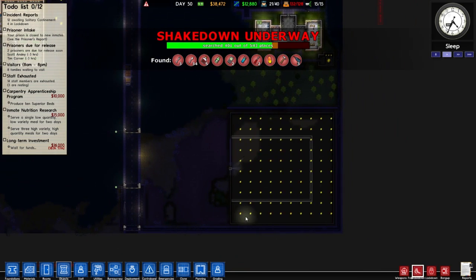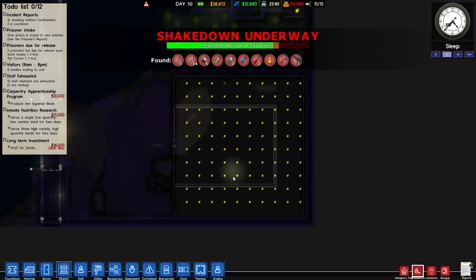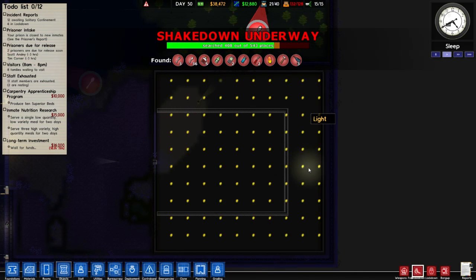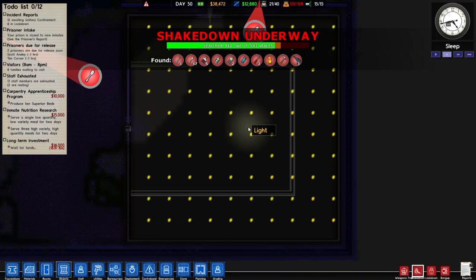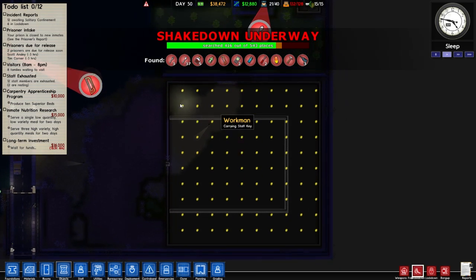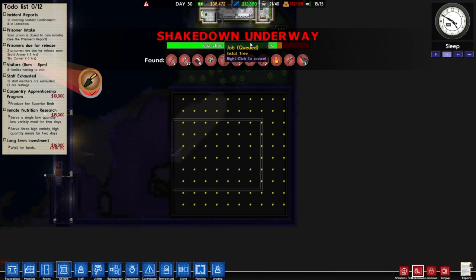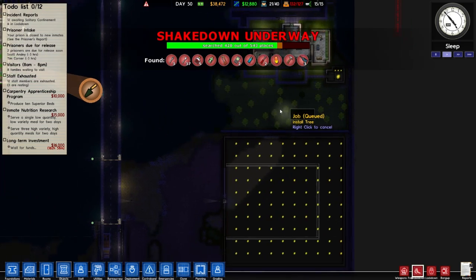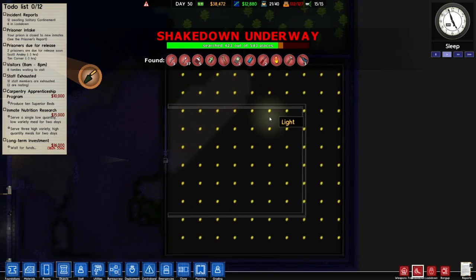Hi, this is Prison Architect, and what we'll be doing in this episode is architecting the building down here. We made this building which is all good, and we'll be putting stuff in it to make sure the prisoners come. There will be lots of stuff in it. We've got a shakedown underway. This is episode 34 of the new alpha.